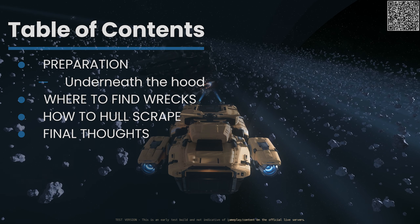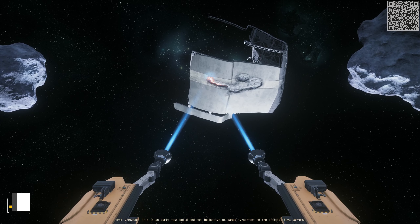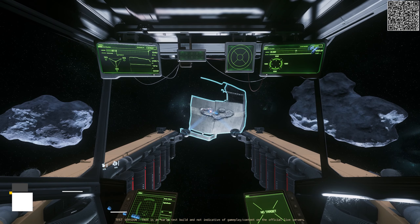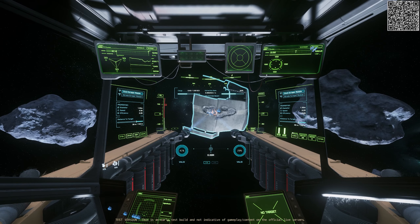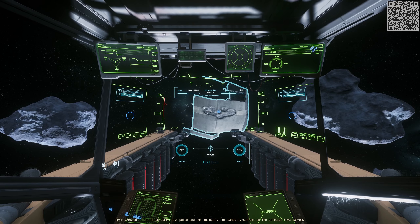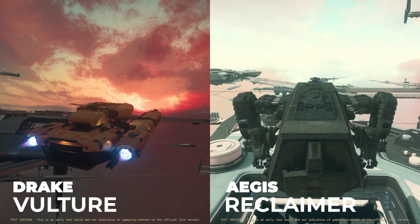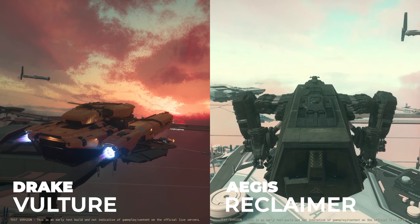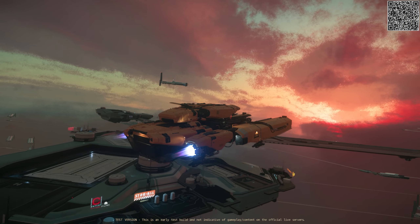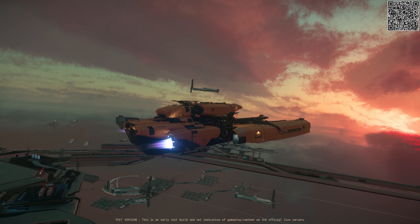As you can see, the table of contents is on the left. To begin, you will need to know what ships and tools you can use to salvage and in particular scrape hulls in 3.18. Hull scraping is the only available form of salvaging, with more features coming later. The two ships you will need to participate in this profession are the Drake Vulture or the Aegis Reclaimer.